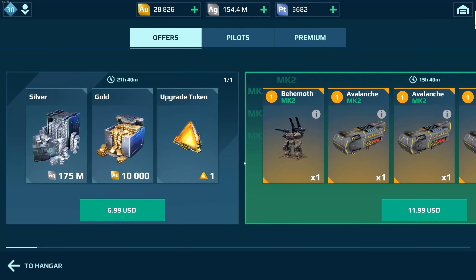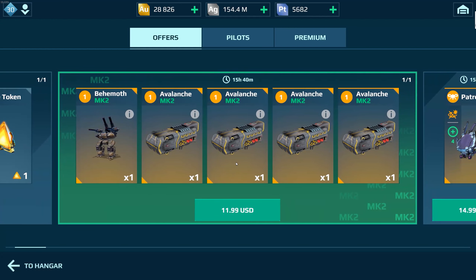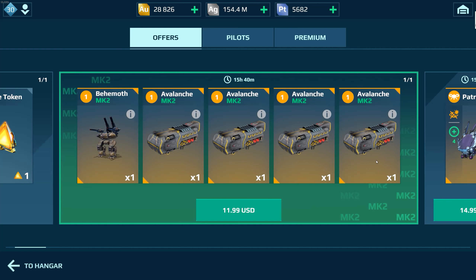Another good way to get equipment is to go to the Alpha section. They are selling a full set of robot and weapons at Mark 2 at a very good deal. Let's have a look at this Avalanche Behemoth set as an example: 4 Mark 2 weapons and 1 Mark 2 robot is only selling for $12. That's very cheap. If you have played War Robots, you'll know that even if you got equipment, leveling up 5 items to Mark 2 takes very long time and is really painful. Now for $12 you get 5 items and they are all Mark 2.